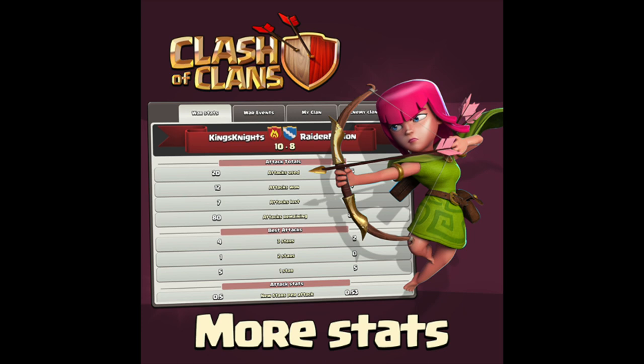Hey, what's up guys, it's Patrick here. Today I'm bringing you guys the second sneak peek for the new update coming out in Clash of Clans. For the first sneak peek, we got the dismissed troops feature, which isn't a game changer by any means, but it's gonna let you get rid of goblins and wall breakers inside of your war clan castle.